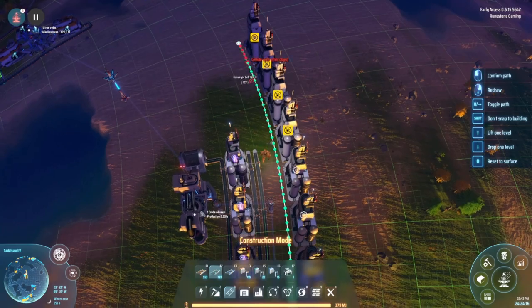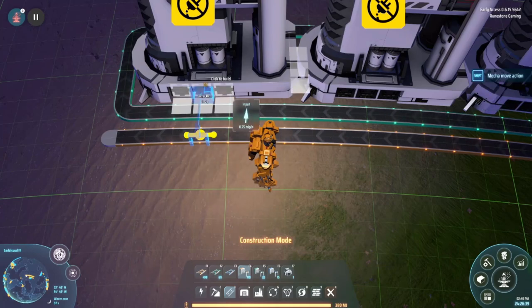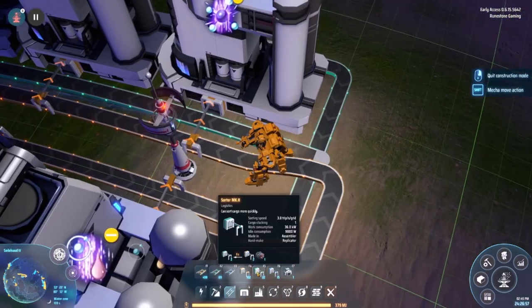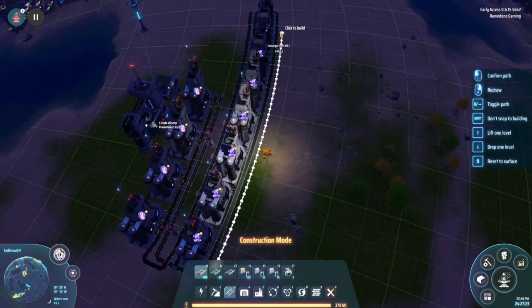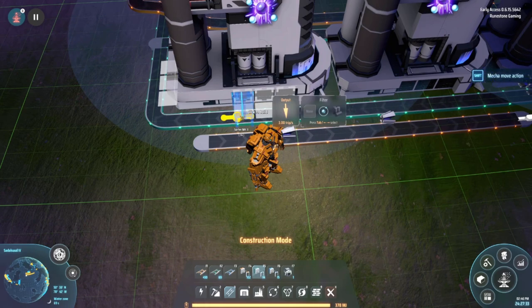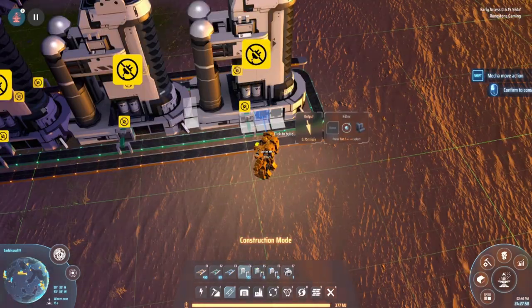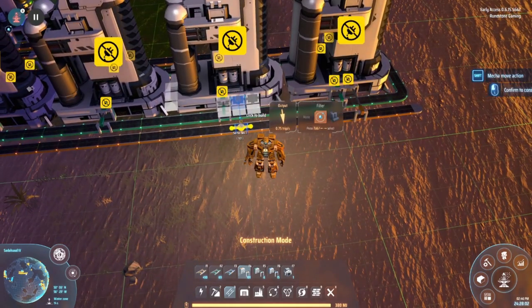Run the hydrogen belt around the machines completely in a circle. Set these machines to x-ray cracking. Connect the refined oil belt using a Mach 1 sorter and connect the hydrogen belt using a Mach 2 sorter. For the output, run a long Mach 1 belt parallel to the hydrogen belt. Use a Mach 2 sorter to push the output hydrogen onto the hydrogen belt, and use a Mach 1 sorter to push the output graphite onto the outside graphite belt.